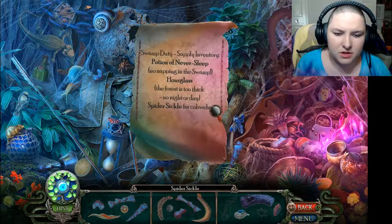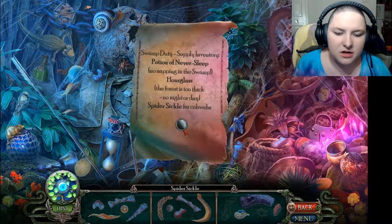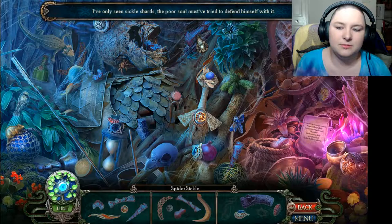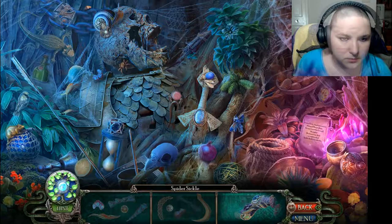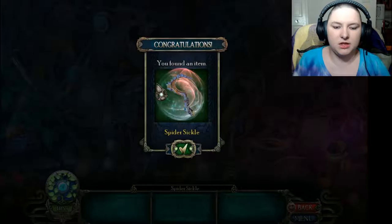Swamp duty supply inventory: potion of never sleep, no napping in the swamp, hourglass — the forest is too thick, no night or day. Spider sickles for cobwebs. Seen sickle shards — the poor soul must have tried to defeat him himself with it. There we go. What did we make? A spider sickle.